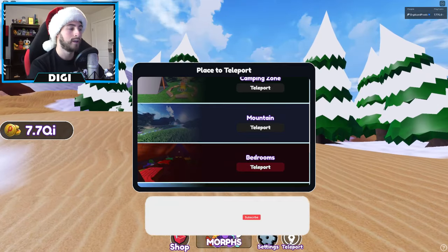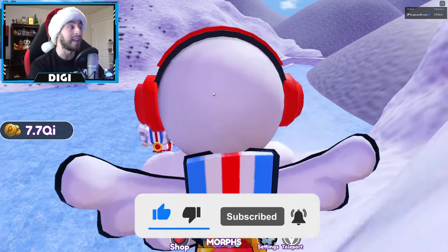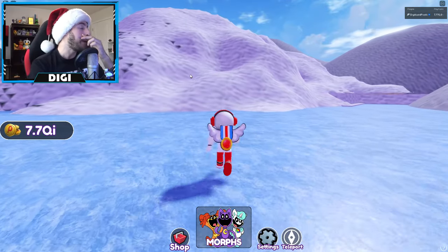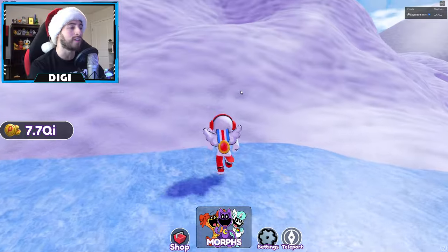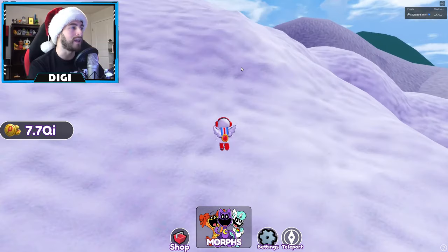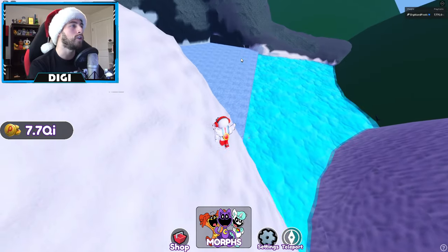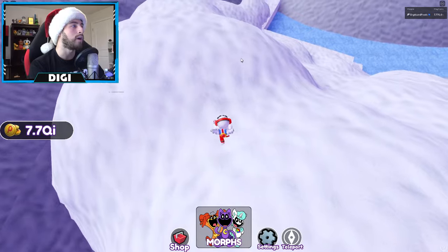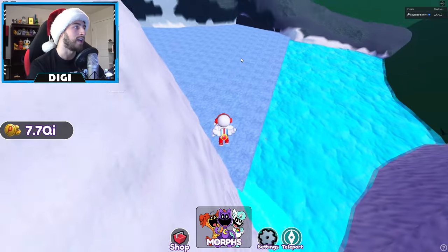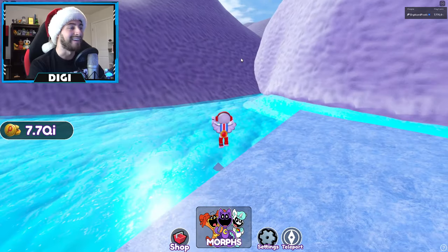First, Sweet Sheep: open up the teleport scroll, go down to Mountain, then turn around and head over this way towards this lake of sorts. Go up this mountain right over here — we get to go on the ice and snow, it's very Christmassy. Go up the mountain and kind of go off to the right side when you come up and over, then look for this part where the water is.